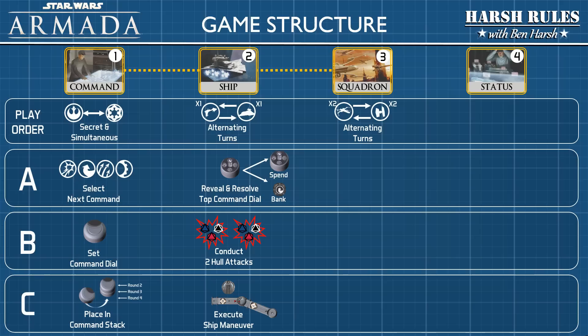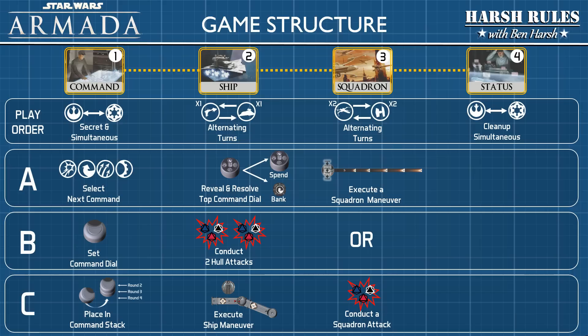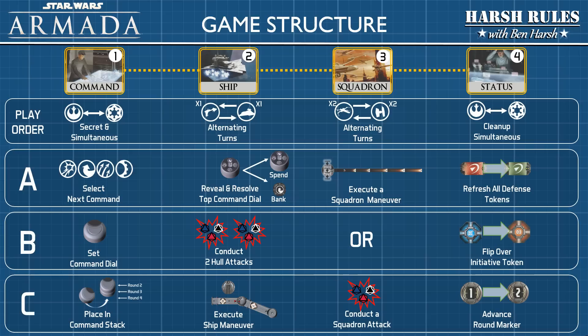In the squadron phase, each player takes alternating turns to activate two of their squadrons. When activating a squadron, they must choose: execute a squadron maneuver or conduct a squadron attack. Attacks can be made against ships or other squadrons within range 1 on the range ruler. When all squadrons have been activated, proceed to the status phase. In the status phase, each player cleans up and prepares for the next round: refresh all defense tokens, the player with initiative passes the token to the other player, and the round marker is advanced. When the round marker reaches 6, the game is over — fleet points are tallied from defeated ships and squadrons, and the player with the most wins.